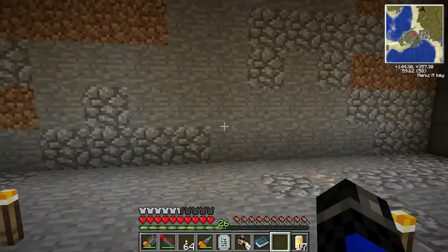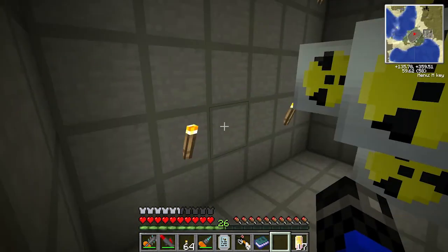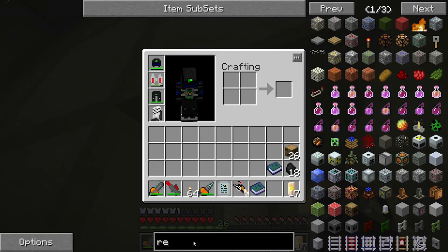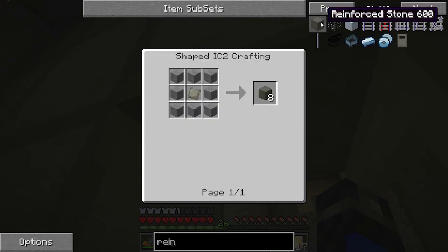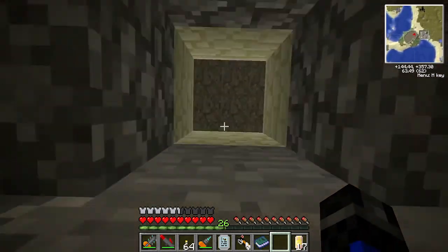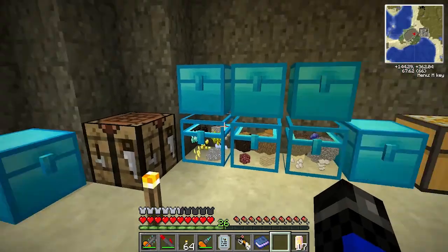I should probably mention that this here is reinforced stone — that's probably why it looks a bit different. I made this ages ago. It's made from advanced alloy and just stone. Advanced alloys are just a mix of refined iron, bronze, and tin. I can also use aluminium in that now because I've got it.